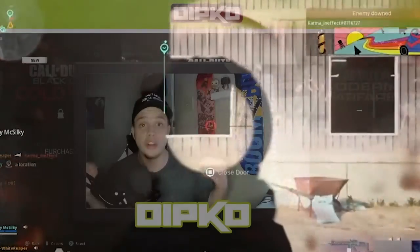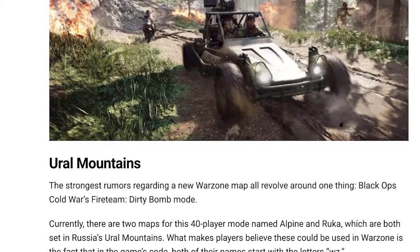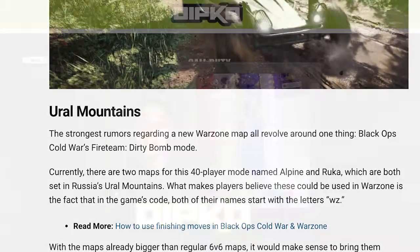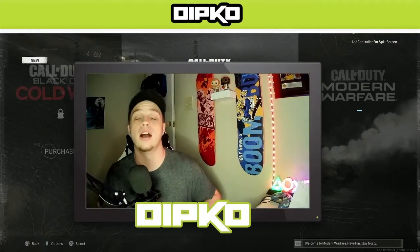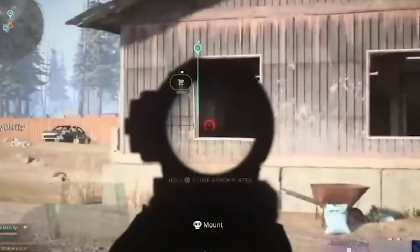The main thing I want to talk about is we're getting a new map. A new map, finally. This map is the Ural Mountains — some Russian mountains outside of Verdansk. The trailer looks crazy. It looks like there are cities, mountains, jungles, and rivers — all kinds of terrain we can fight in. I'm excited. I trust them to do their thing with the map.